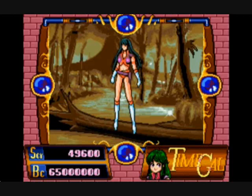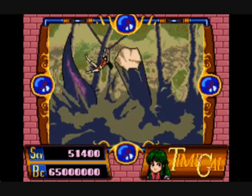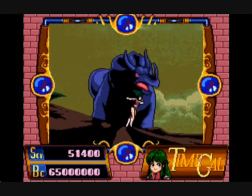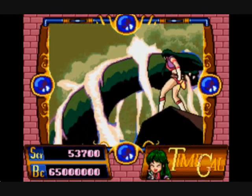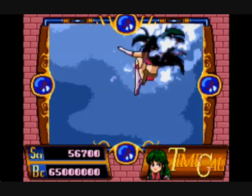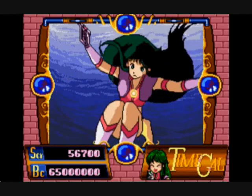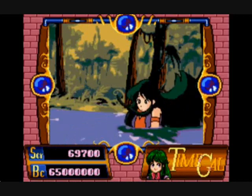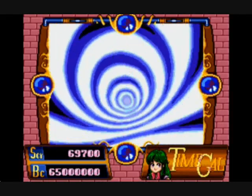Now we're going to look at Time Gal — a reaction game like Dragon's Lair in which you'll get little clues on screen on what to do. There are funny deaths you can encounter. This is also based on an arcade Laserdisc title. You can actually stop time at certain points and choose from a list of different options of what to do — only one of them will be right. You have a certain amount of time to pick one, and then you'll go off to the next time period. Kind of cool. I had that one.